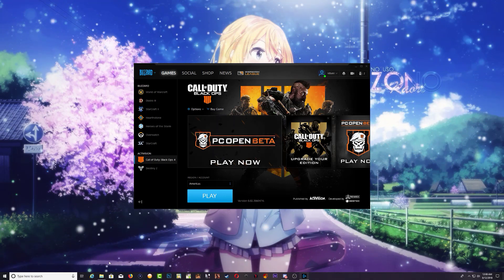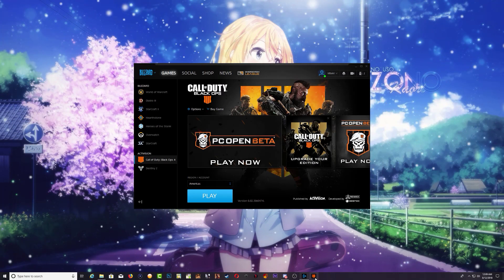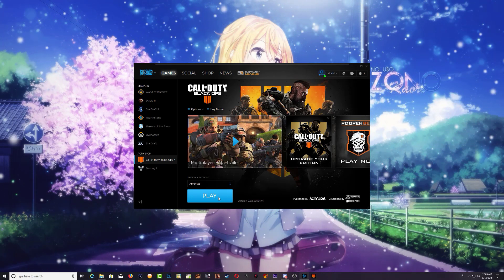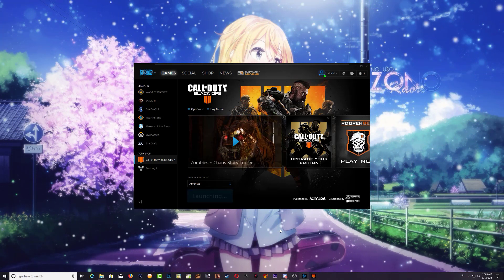What you need to do is find where Black Ops 4 has been installed on your computer, find the .exe file right here, and drag it to your toolbar down here. Once you drag it to your toolbar, go ahead and click from the .exe file. But you have to click play first — click play first and let it sit on launching.